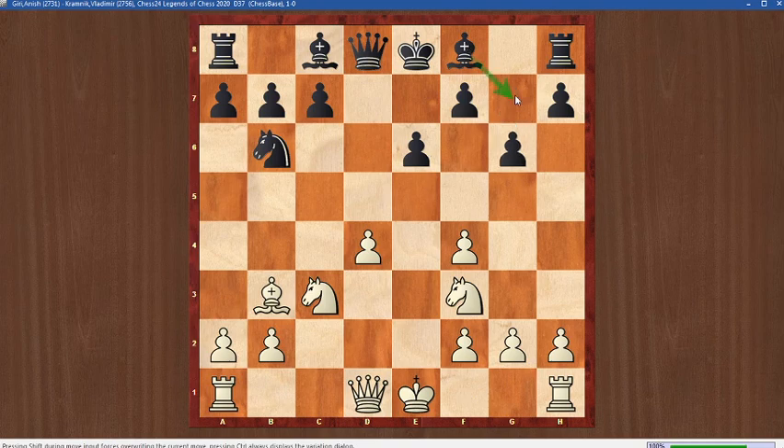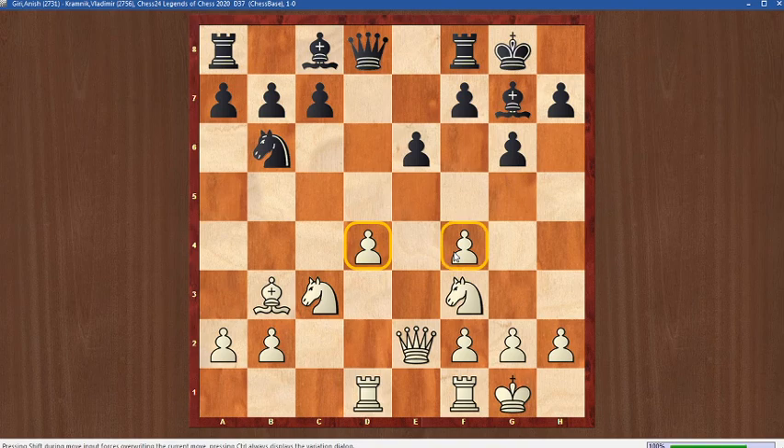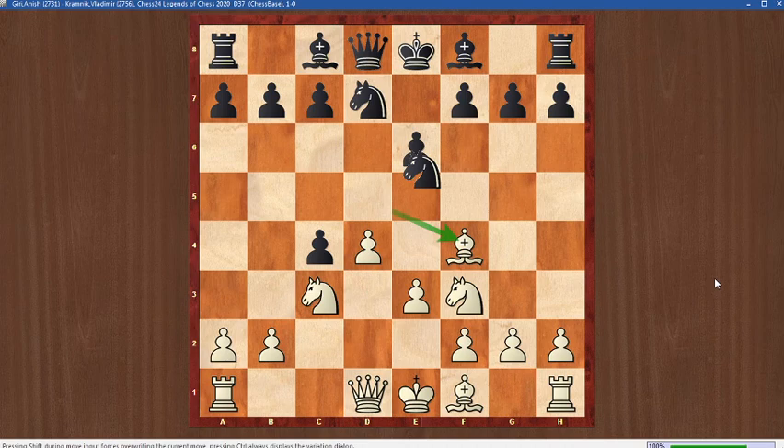Knight b6, bishop b3, g6 trying to develop the bishop, castles, bishop g7, queen e2, castles, rook d1 — and the position is around equal. White has slight weaknesses of the pawns but the activity compensates, and sometimes white can play d5 or even knight e5. So white is fine. Instead of knight d5, Kramnik played the move b5, which is very interesting and has been played many times before.